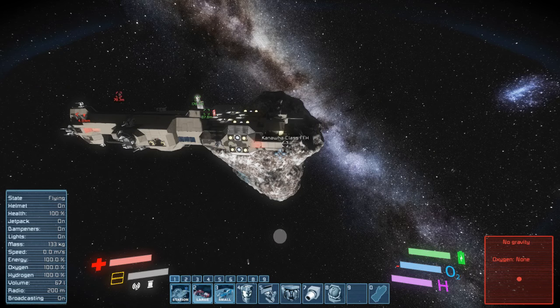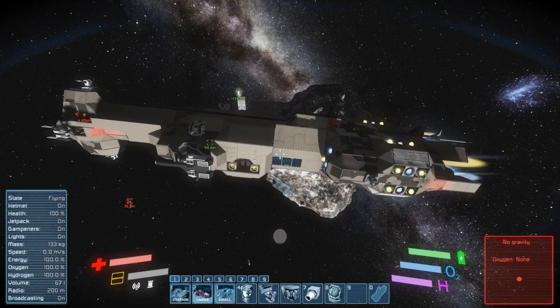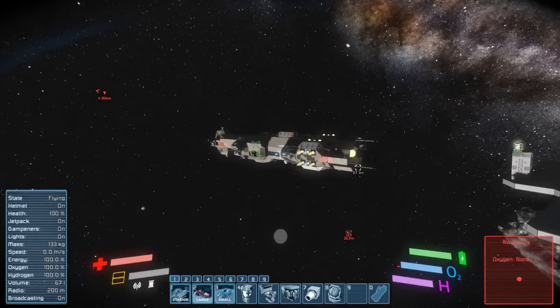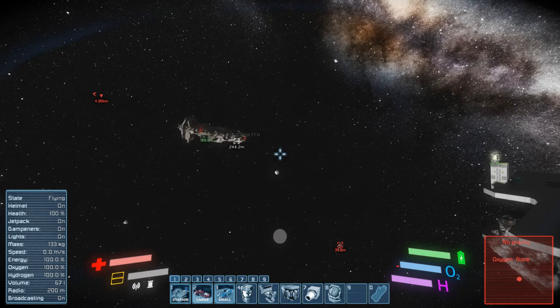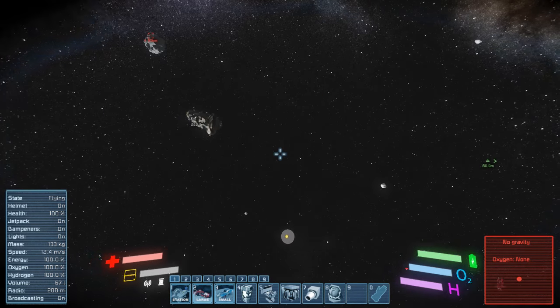I do like vanilla and modded weapons — modded weapons look cooler. That's the one thing Space Engineers needs: a big friggin' cannon. They definitely need more weapons variety. I don't know if they were going to add guided missiles — that'd be nice. Add torpedoes or something. It drifts a little bit, but that's about right for what you need. In combat, you don't really want to sit still.